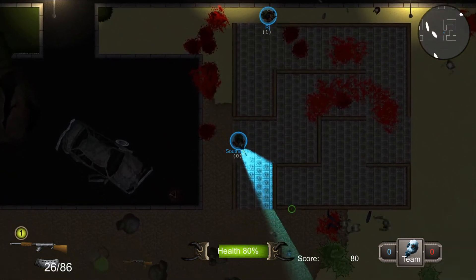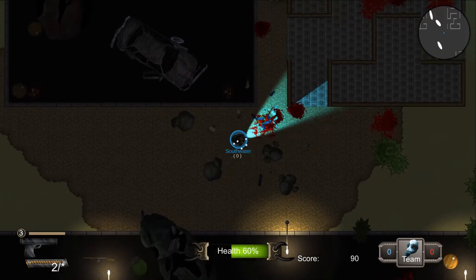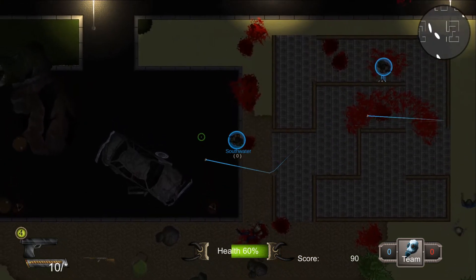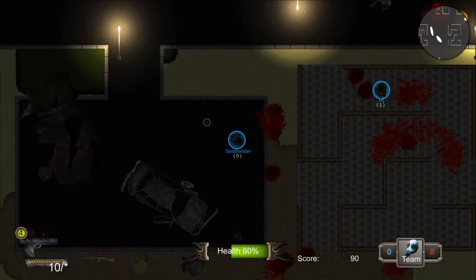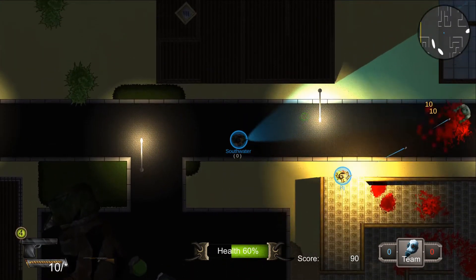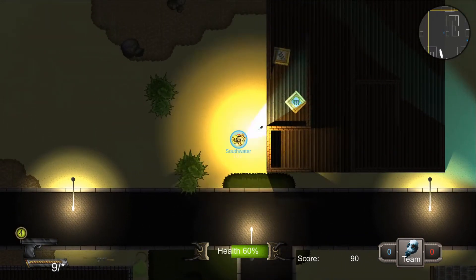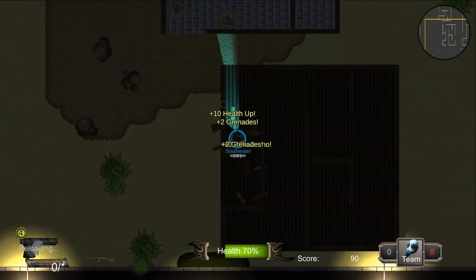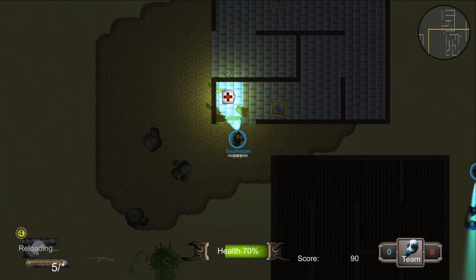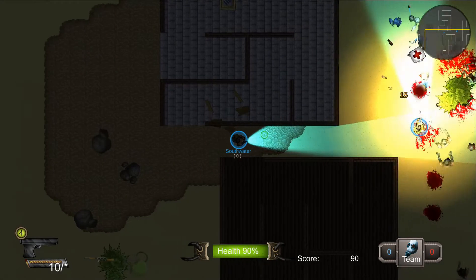One thing worth mentioning: you can turn your flashlight off. You go a little slower as a penalty, but zombies actually don't aggro on you when your flashlight's off, unless you hit them with a bullet. So you go a lot slower — if zombies are after you, you can't reliably have it off, but you can be a little stealthy. We're also using this for the versus multiplayer modes since you don't show up on the mini map with your flashlight off — sort of a stealth mode.